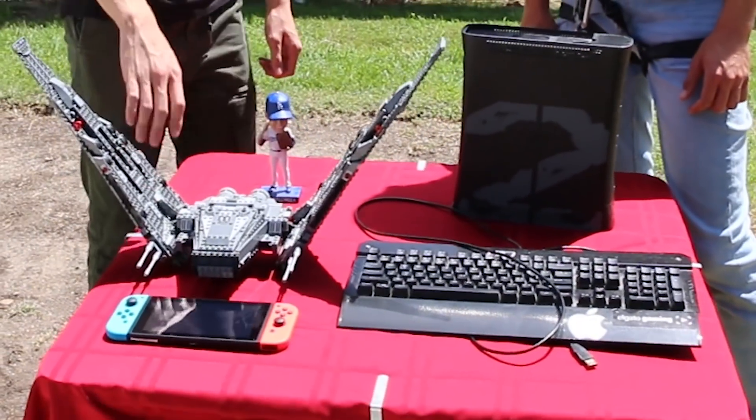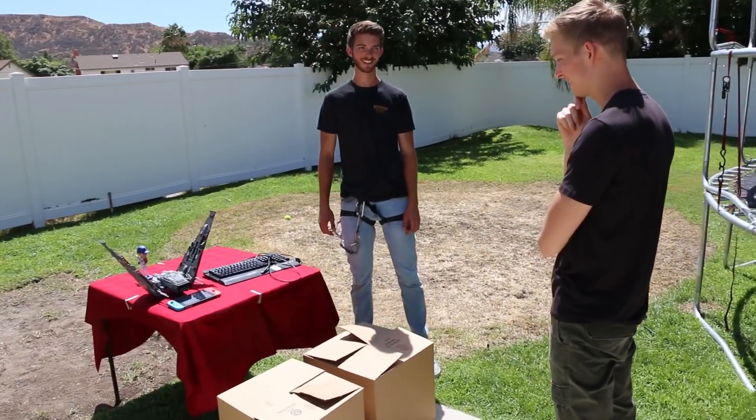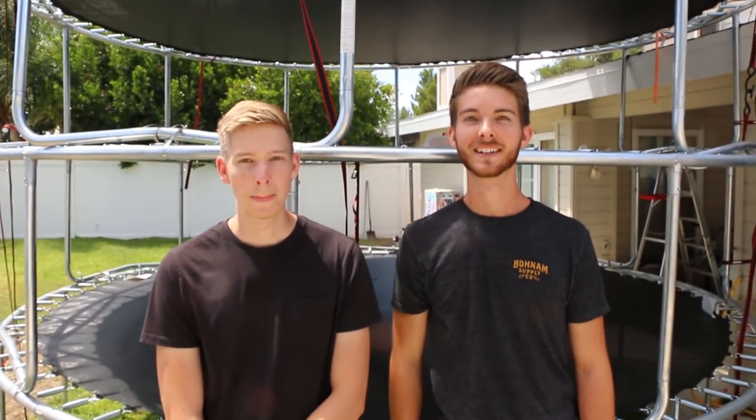What's up guys? Today we're destroying our brother's valuable items. This is gonna be a mystery box challenge. There are five different rounds and five different items. Each round we're gonna hide one of the items in one of two mystery boxes. Then Robert is gonna come outside, choose a box, and we're gonna open it. If the item's inside, we're gonna chuck it off our ten-story trampoline. This thing is 30 feet tall, so it's gonna be a pancake.